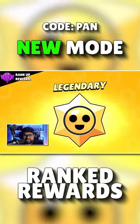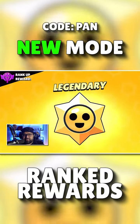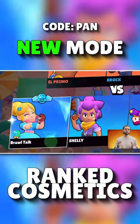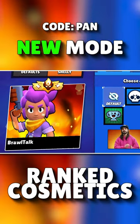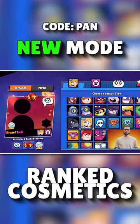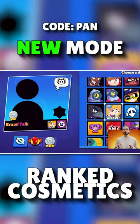You only get Legendary Star Drop from ranking up, but that's only available from Diamond Rank onwards. Based on your Ranked Status, your Battle Card will appear different, but you can choose to toggle that effect on or off. Every Rank has three variations of this, and it has a custom animation that appears when you start a game.